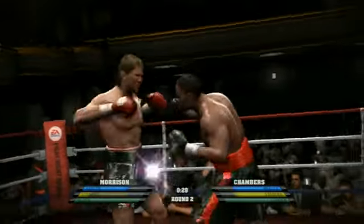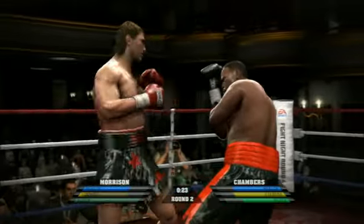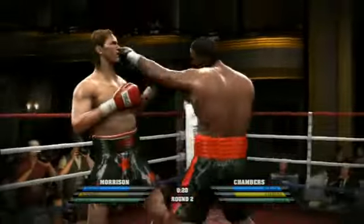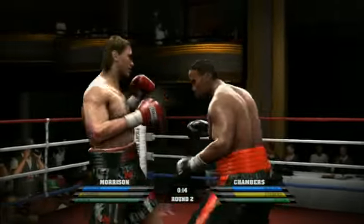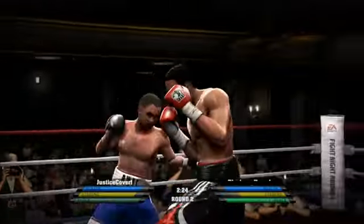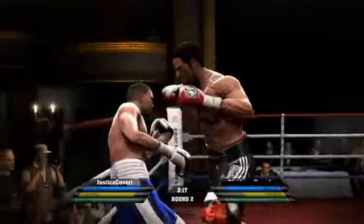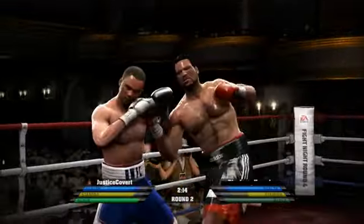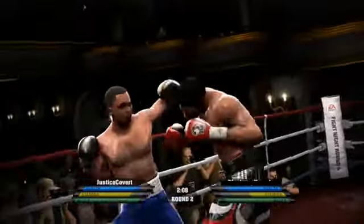When fighting against AI opponents in Round 4, it's hard not to feel like you have an unfair advantage. AI fighters will, for the most part, throw something resembling a realistic number of punches every round, but you can easily throw three or four times as many without tiring yourself out too much. Online fights, on the other hand, pit you against opponents who can fight just as unrealistically as you, and because they very rarely suffer from noticeable lag, it's here that Fight Night Round 4 really shines. Sort of.